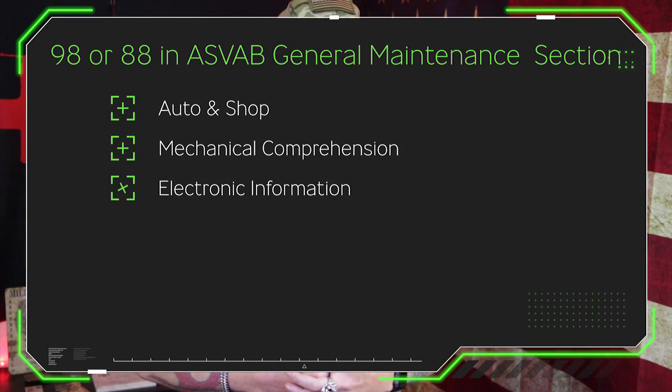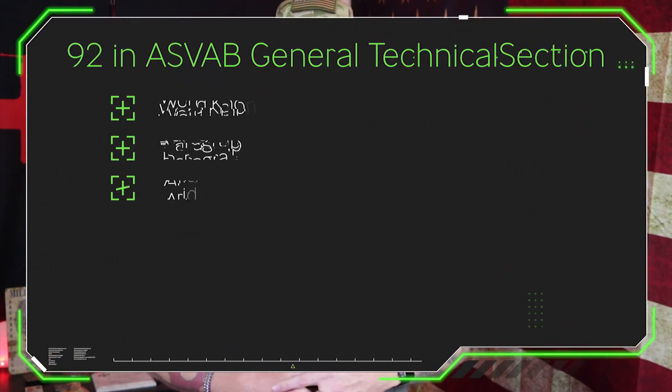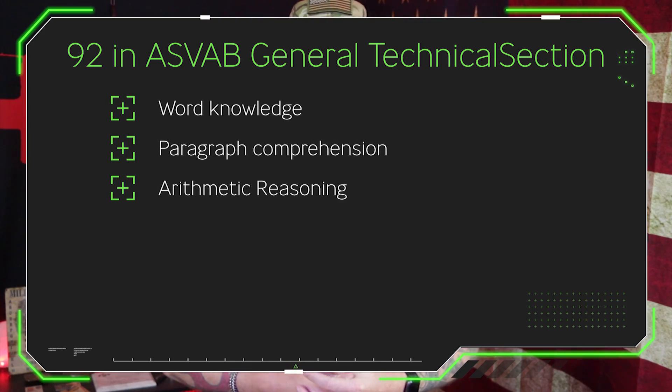The general maintenance section is going to include three topics to get that score: auto and shop, mechanical comprehension, and electronics information. If you're in the other category and concerned with your general technical score, that one comes from three sections as well — word knowledge, paragraph comprehension, and arithmetic reasoning.